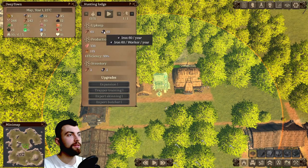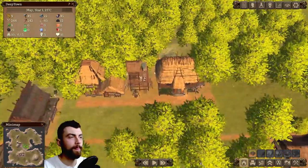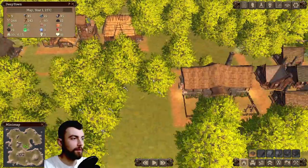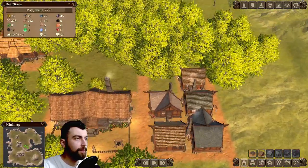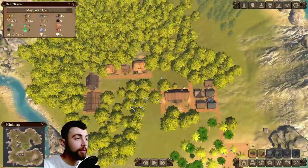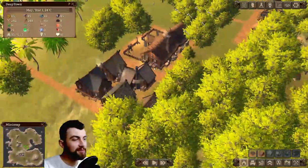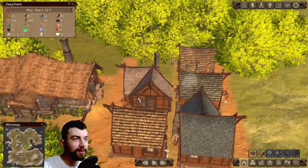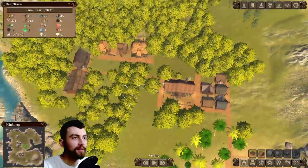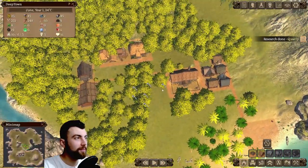The hunting lodge needs iron. Speeding up the game a bit. You know, I like this game — the art style makes the village look so cozy, and the little smoke coming out of the chimney is lovely. Makes you feel like you're part of a community.